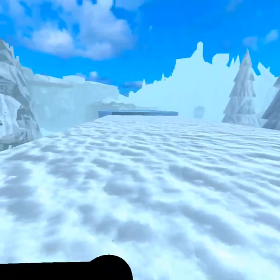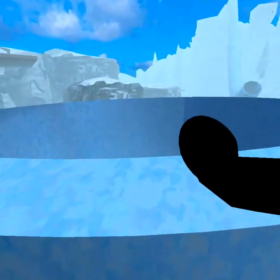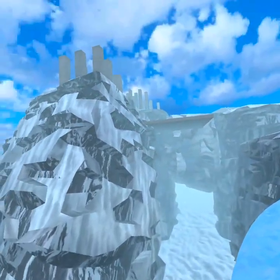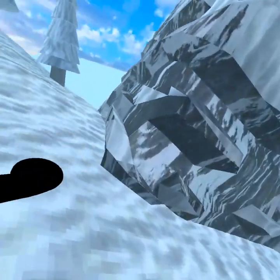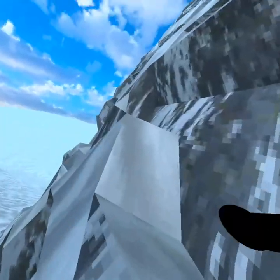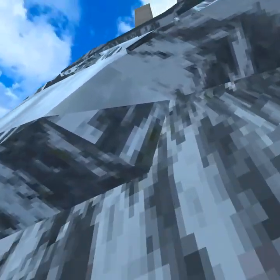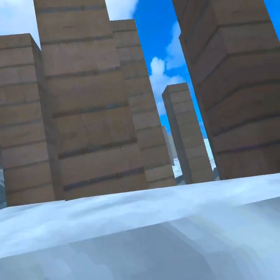That brings us to our next destination — this weird little bowl where you can slide. For some reason people have trouble getting out of there, I don't know why. Let's go up here — this place looks like the easiest way to get up here because it's all slanted, and it's very large so these grooves are also pretty large.